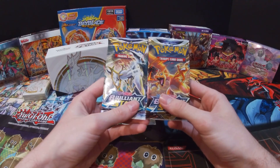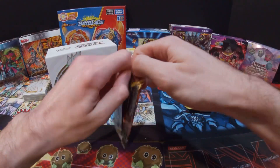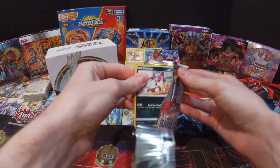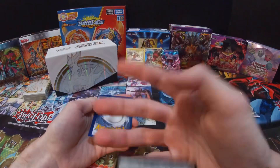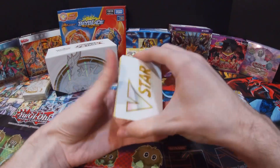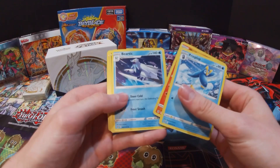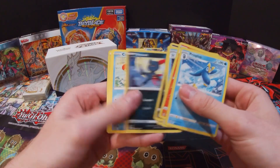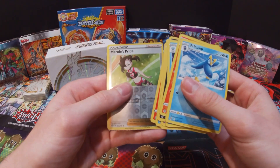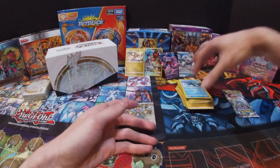Two packs left — which one will have the better card? Will it be Charizard or will it be Arceus? Let's see. Maybe I can get a Charizard out of this one and an Arceus out of the next pack. Got our V-Star card! Primplup, Monferno, Bear Tick, Purrloin, Duskull, Sneasel, Corefish, Magmar, Marin's Pride I think, and then Aggron V — got another V card, that's cool!